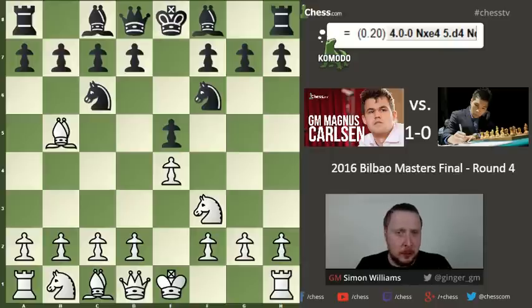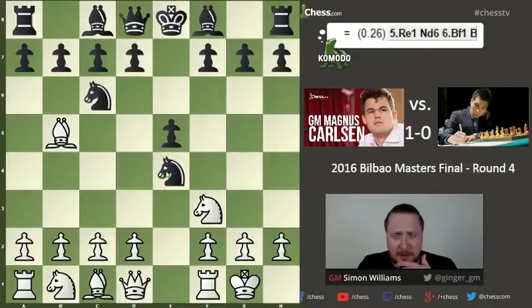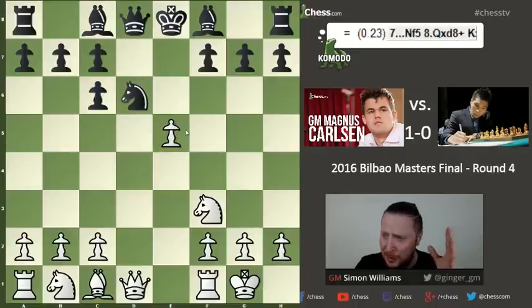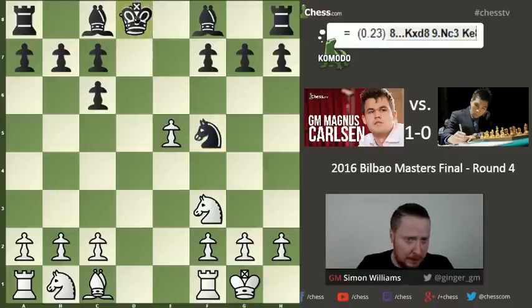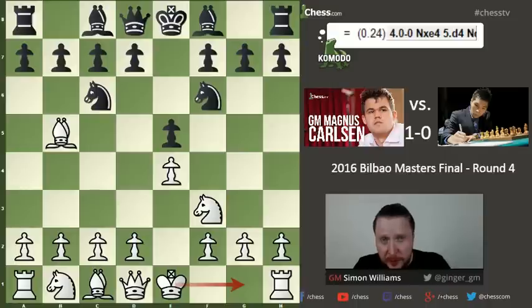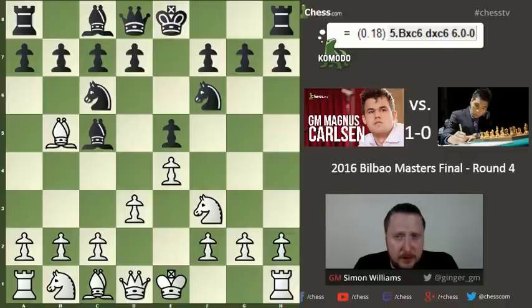There is a long ending that white can force here after castling kingside: knight takes e4, d4, knight d6, bishop takes c6 — all established theory. That position is a little dull because the queens come off, but this used to be the trendy way of playing. Just recently, white has been playing d3, which keeps more pieces on the board and leads to a more tense battle since the queens are not exchanged.